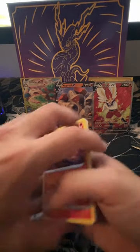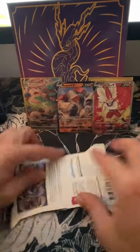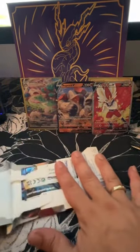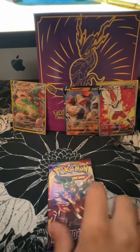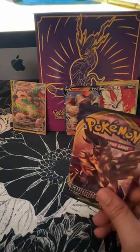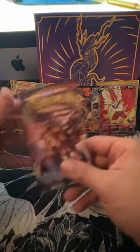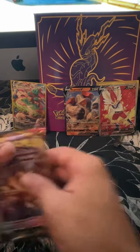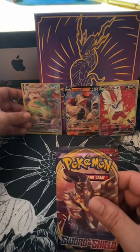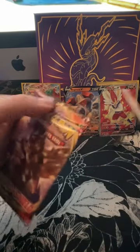On to the next pack — looks like we got a regular Sword and Shield. All right guys, we are back. I was finally able to take the splinter off, so let's get back to these. I was able to open this one from the last Instagram Live pack, but this next one is for you guys.